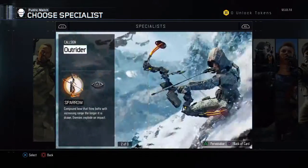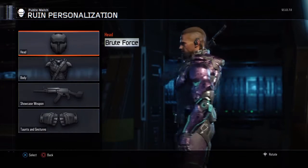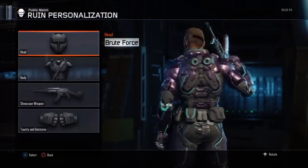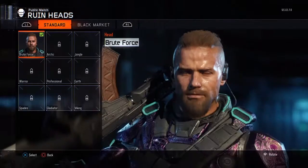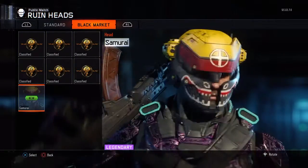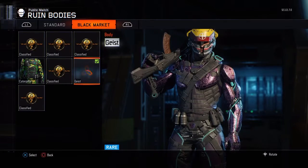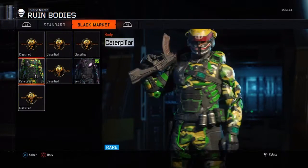I got the best armors for almost everyone, but like one character. Let's start with Ruin. I obviously got this because I love it. In the Black Market, all I got is the Samurai for his head.